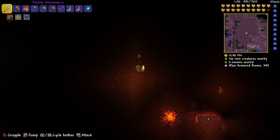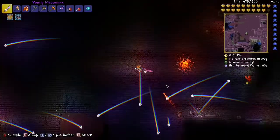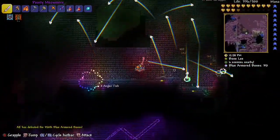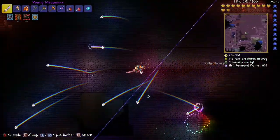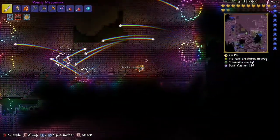Quick video on how to get ectoplasm. You're gonna find ectoplasm in the dungeon. It's after killing Plantera — then there'll be new enemies that come into the dungeon. Just keep checking after you've killed a large amount of bosses and you'll see new enemies appearing there.